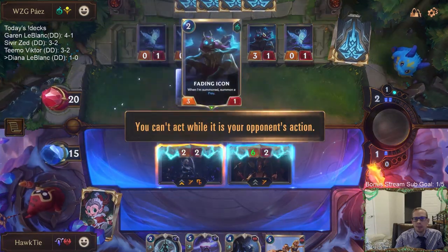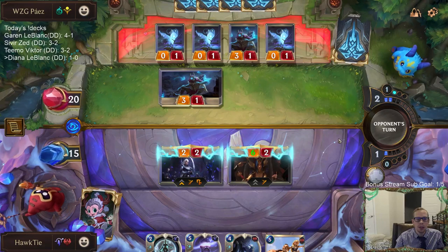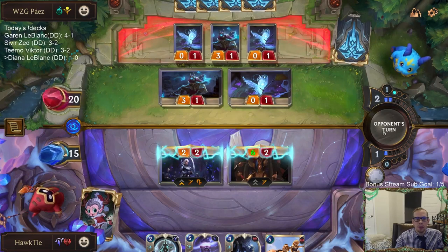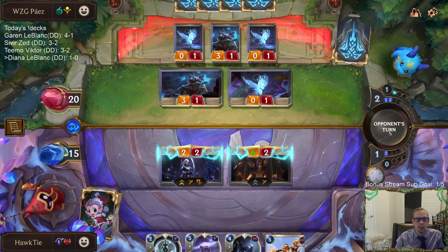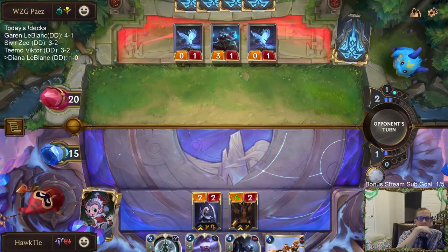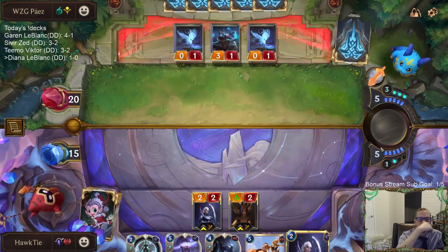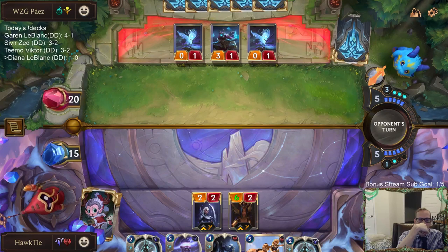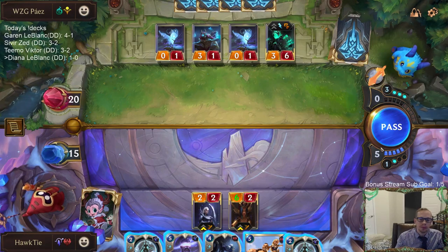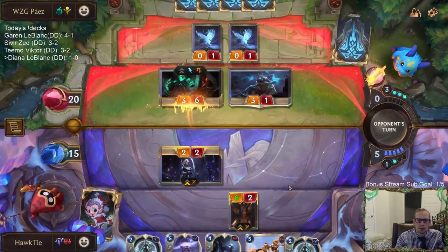Fading Icon is awesome. I could definitely see Fading Icon turning into a two-one — for two mana getting a three-one body is okay, but it's not like playing a three-one directly. Still, you get an additional body as well.